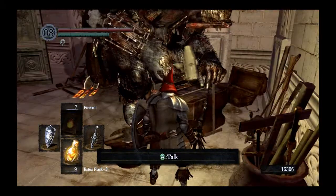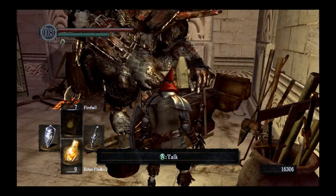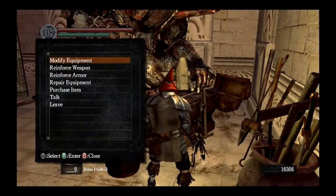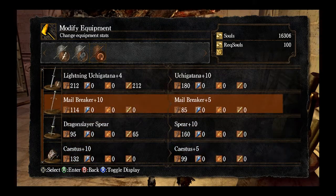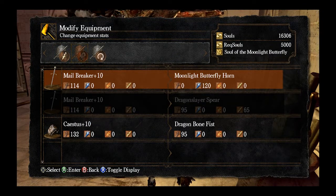Hello everyone, welcome back to our let's play of Dark Souls: Prepare to Die Edition. I just wanted to do a short intro to this next video — I got a couple of boss souls and I wanted to show you the upgraded version of using these boss souls to upgrade some weapons. First, with the moonlight butterfly, there are two items you can ascend: a plus-10 shield and a plus-10 spear or thrusting weapon, so we chose the mail breaker.